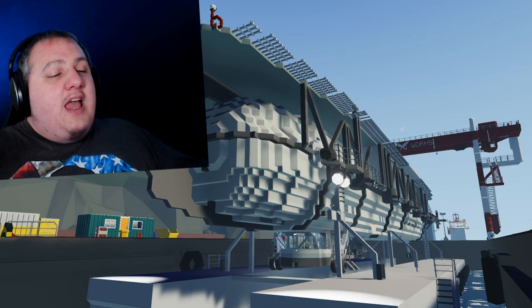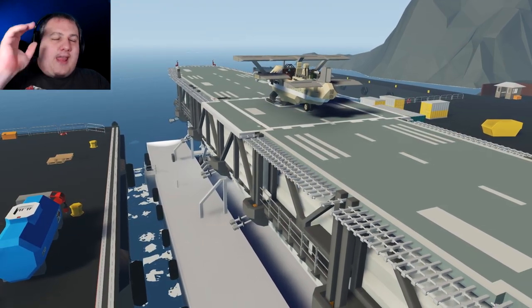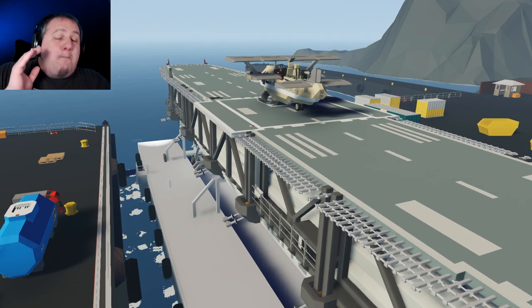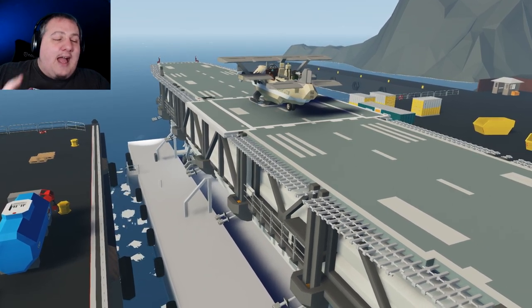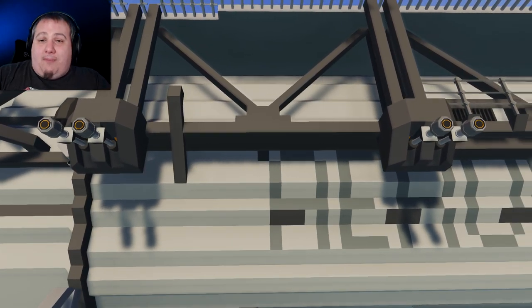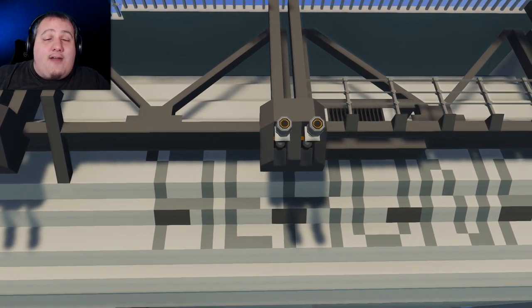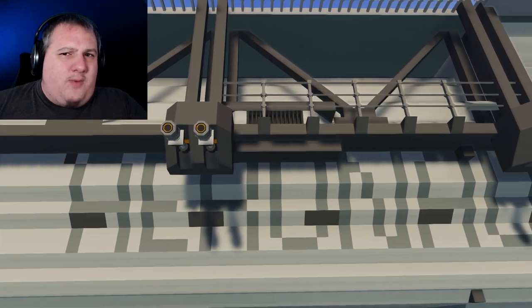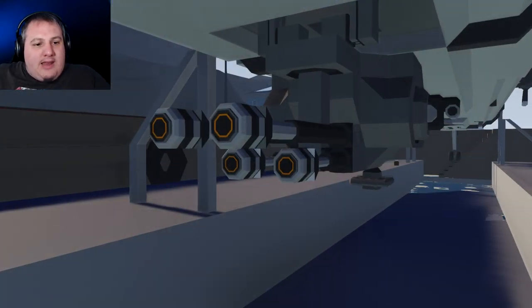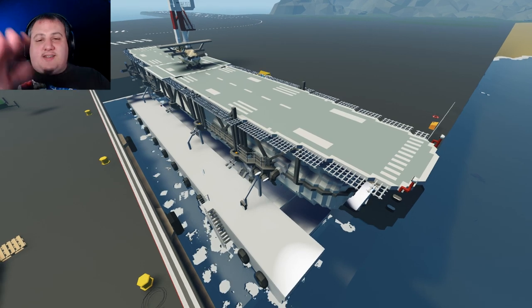I've had this for quite some time and we're finally jumping into it. What we have here is an airship that's also an aircraft carrier — massive, with interiors and so much to do. Worried about tsunamis or megalodons? The airship has guns. They don't actually work, but they look menacing — something out of Battlestar Galactica.